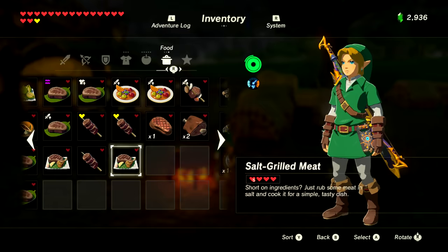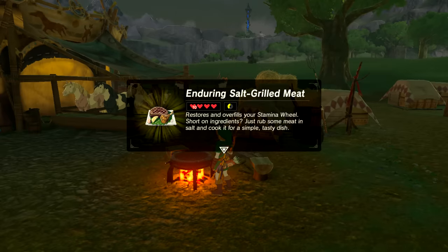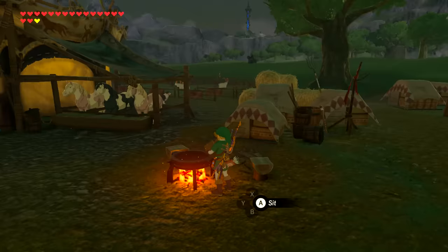Next is enduring food, which gives you an extra stamina wheel or two. There are only two items for this: the endura carrot and the endura shroom. Each endura carrot gives four hearts and 40% of an additional stamina meter — so two for four-fifths, three for one and one-fifth, four for one and three-fifths, five for two full stamina wheels. The endura shroom only gives one-fifth of a stamina wheel until you cook four, which gives two-fifths. Endura carrots can be found behind the great fairy near Kakariko Village. You may only want to cook one at a time, as each gives full stamina restoration plus two-fifths extra.